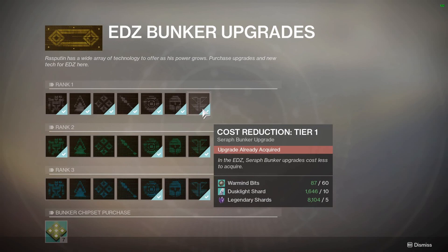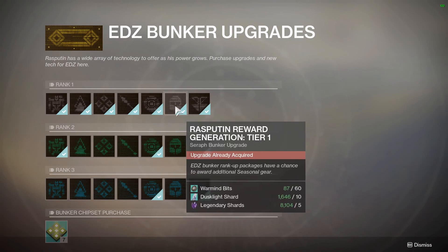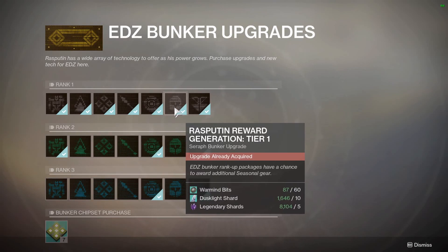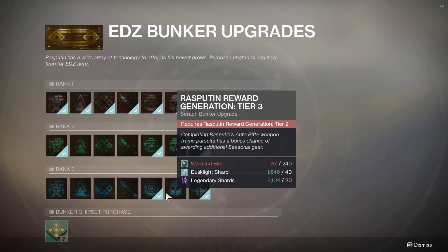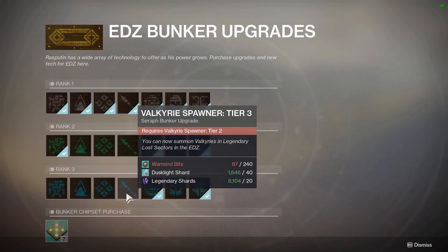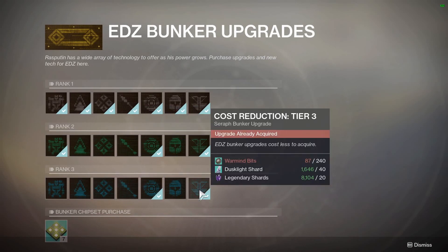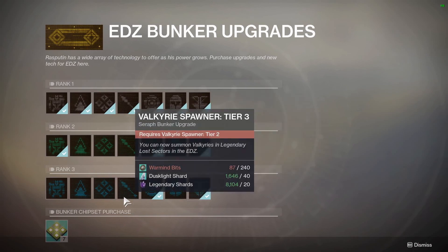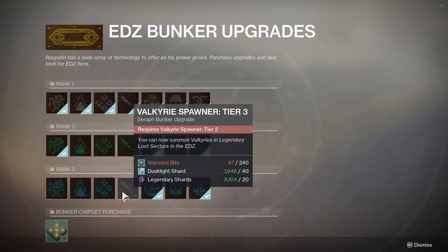The cost reduction Tier 1 reduces the costs of bunker upgrades. Just to give an example, it reduces the costs of the Tier 1 upgrades by 15. The Tier 3 reduction reduces the costs even more than that, obviously. With the Tier 1 cost reduction purchased, the Rank 3 upgrades cost 300 Warmind Bits. And with cost reduction Tier 3 purchased, they only cost 240.